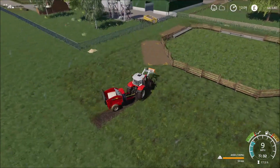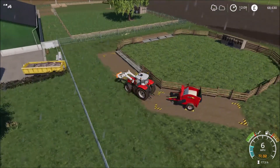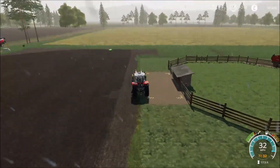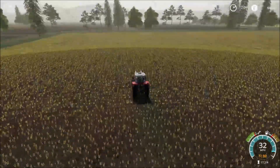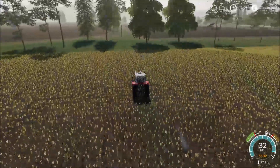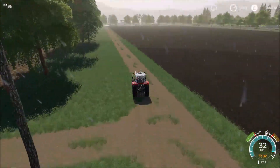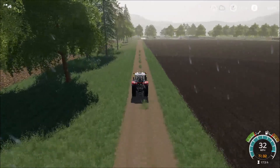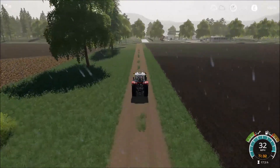I think the straw goes here but I can't spread it yet because there aren't any horses in. So what I might do is go and get two horses first, bring them back, and then get the feed, the hay, the water tank, and spread out the straw as well. I'll head back to the shop, get the horse transport, go and pick up some horses.